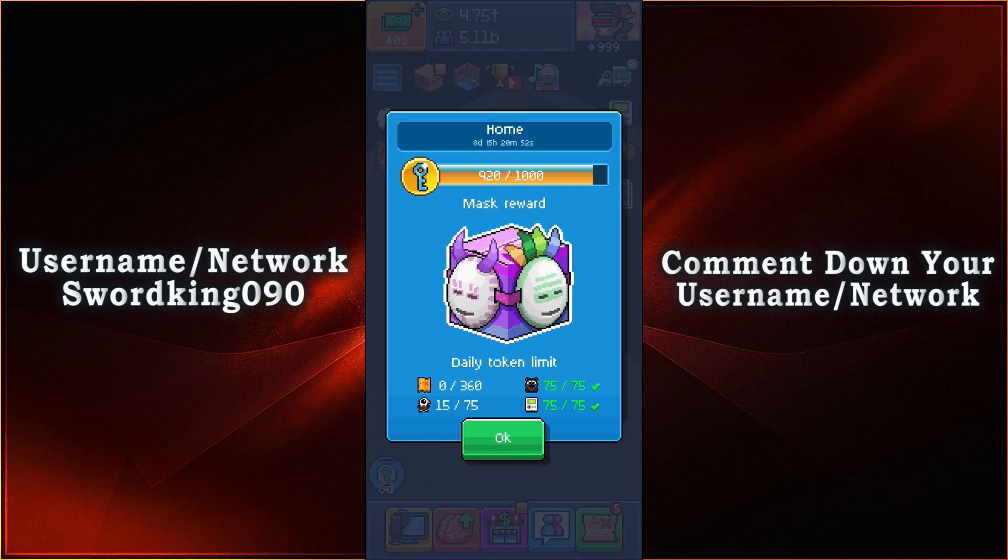After you collect your tokens, you'll be able to open up the Mask Award box and you'll have 4 current masks to collect. Once you collect all 4 masks, you'll be able to get yourself a random premium item from the item pack that involves the home event.